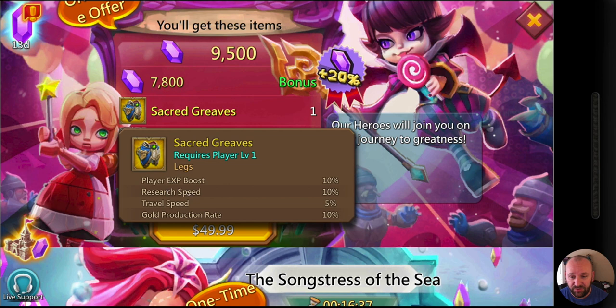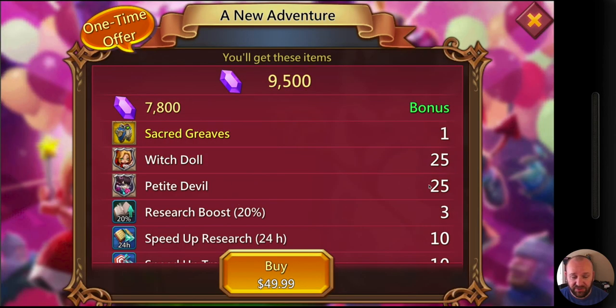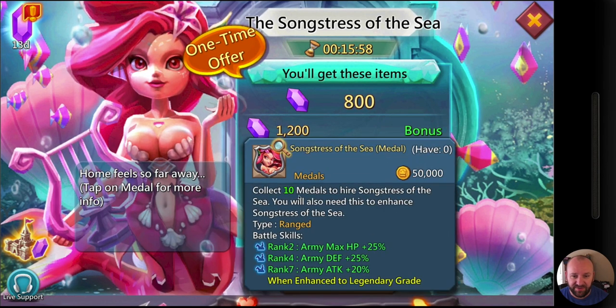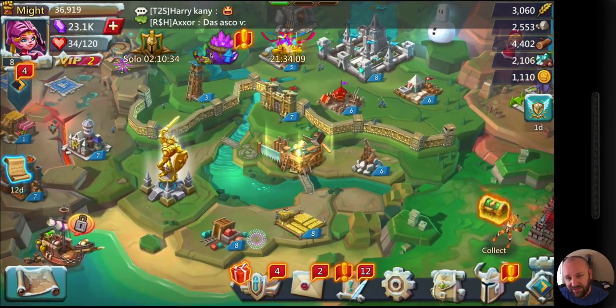The Sacred Greaves pack gives player experience boost, research speed, travel speed, and gold production rate. You're getting 25 of each. At $40 you start to lose value — for $19.99 we got 20 and 25 medals, so at $40 you're not getting proportionally more. I don't really care about Songstress of the Sea right now. It's nice for army attack, defense, and health boosts, but Bombing Goblin is a free hero who also gives army attack boost, so I won't be purchasing that.